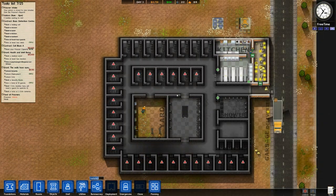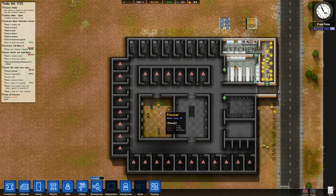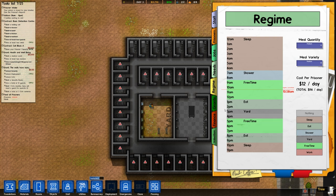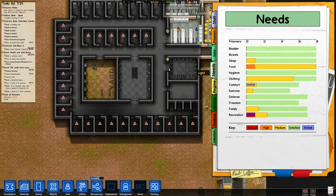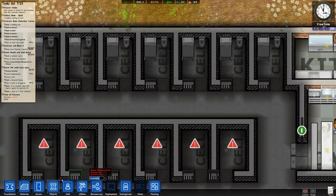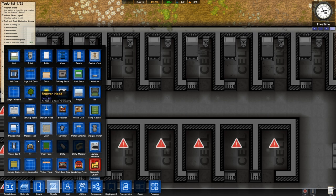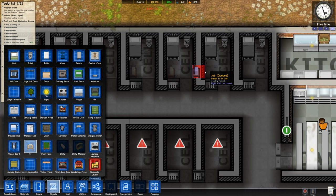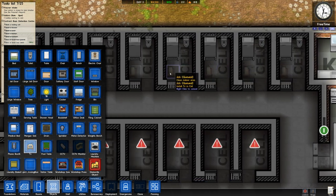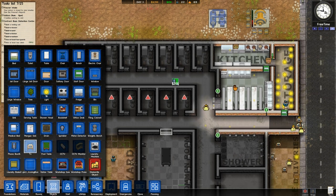A key concern for us is getting CCTV in here — we can't see what's going on in our prison at all, and that's a serious worry. Let's check reports — recreation is somewhat critical now, hygiene is down to zero. One way to fix this is to put TVs in their rooms — it's a bit of a luxury but a required luxury. Let's see — TVs, and we'll plonk these in their rooms, one there, one there. These guys should be able to watch Jeremy Kyle while they're banged up for the night.